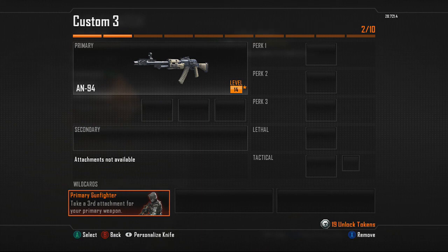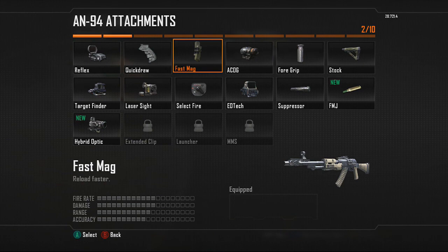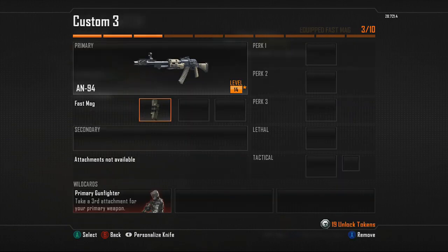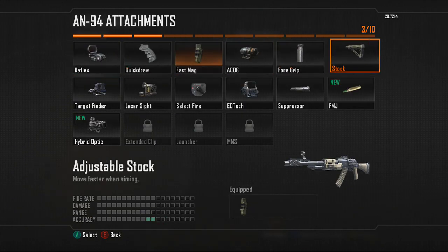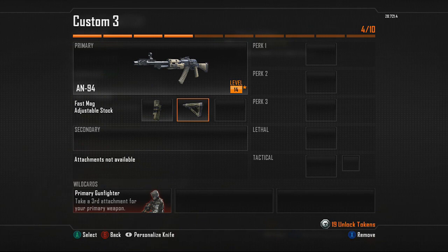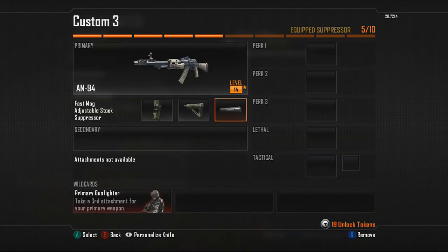The first attachment we're going to be putting on is the Fast Mag, so you can quick reload and shoot anyone that comes near you. The second attachment is the Stock for increased mobility — running around and aiming down sights is awesome. And the last one is the Suppressor, so you can turn corners quickly and take people out without them knowing you're there.